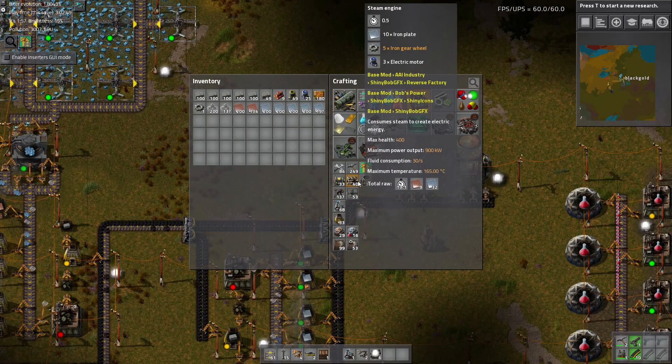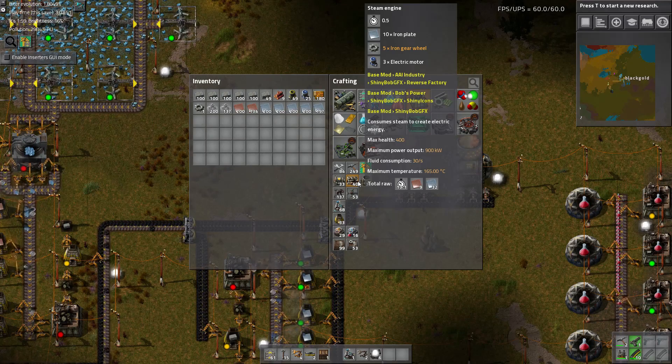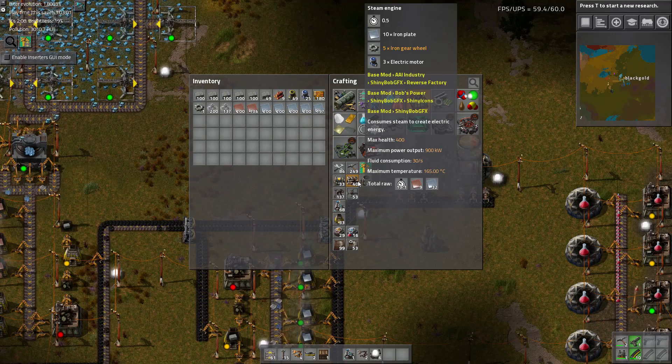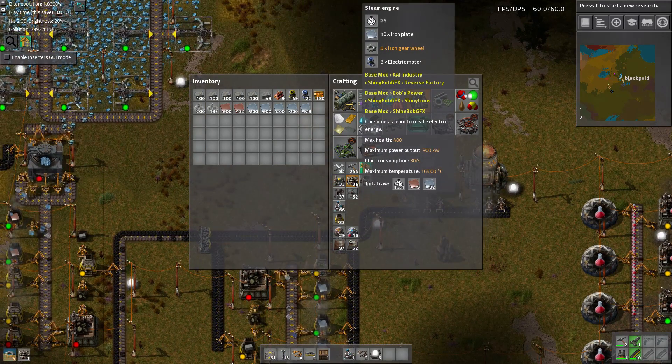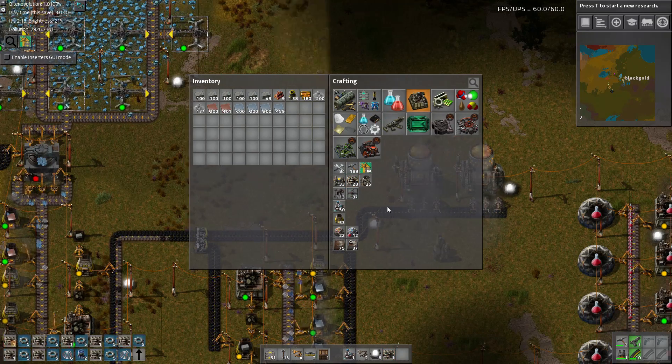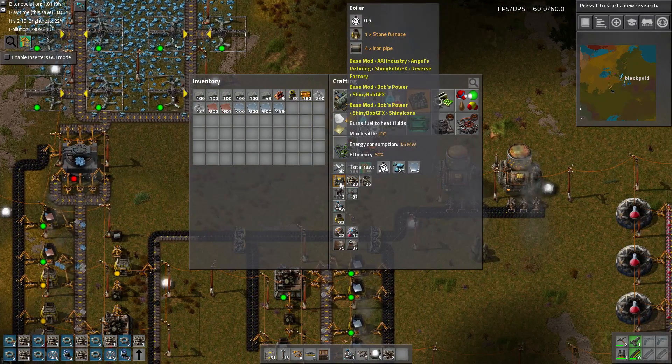I can't be bothered to calculate, so let me get the calculator out. Looks like 12 boilers - because I don't know how to right click - and that requires six of these steam engines.